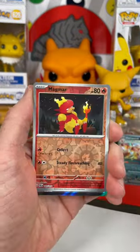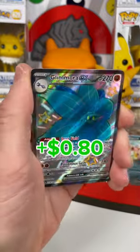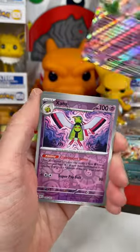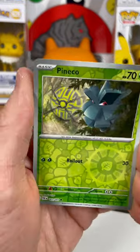Pack number two — I see something back there. It's a Glamora EX, a nice first hit for the left stack. Let's see what else we've got — a Gardevoir EX. Love this card. And can we win big? A Pine Coat!